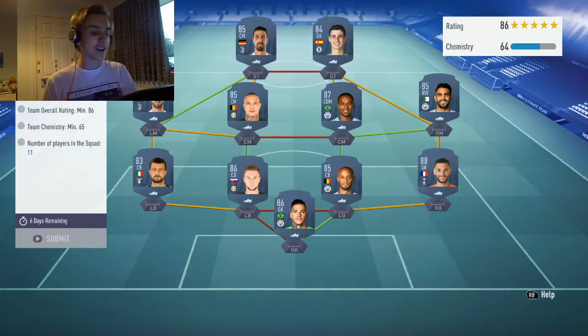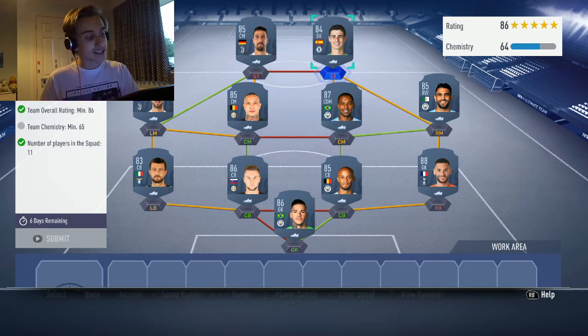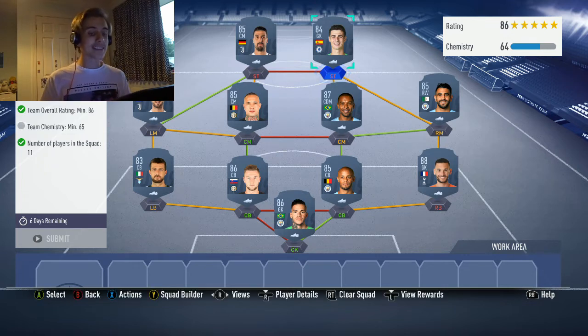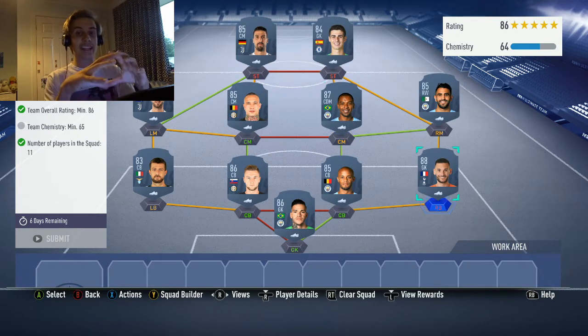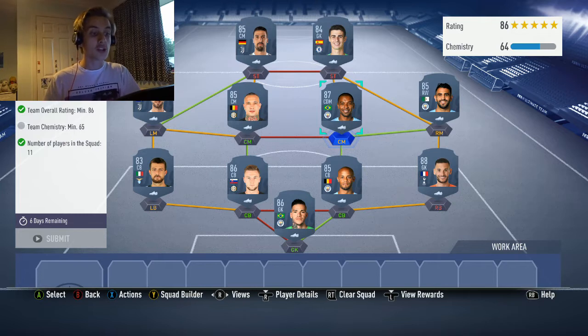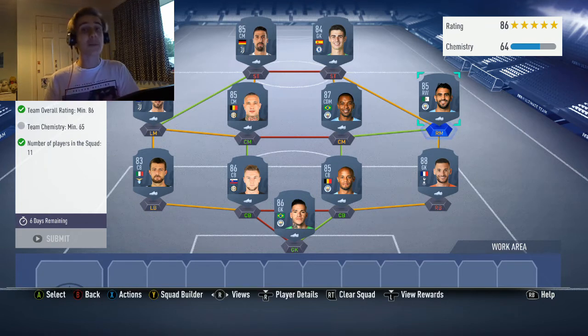Moving on to the Chelsea SBC — it's pretty similar, 86-rated again, slightly more chemistry required, and you need a Chelsea player. Kepa is 100% the Chelsea player you need to go for. This one is also costing similarly around the 160,000 mark. The midfield basically stays the same; it's just the players on the outside that have changed. You do need slightly higher-rated players for the wingers to get enough chemistry. Using a position change on Mahrez to right mid helps — this SBC is coming in at 106k, and you get a 55k pack back, so you're probably spending around 130,000 again.